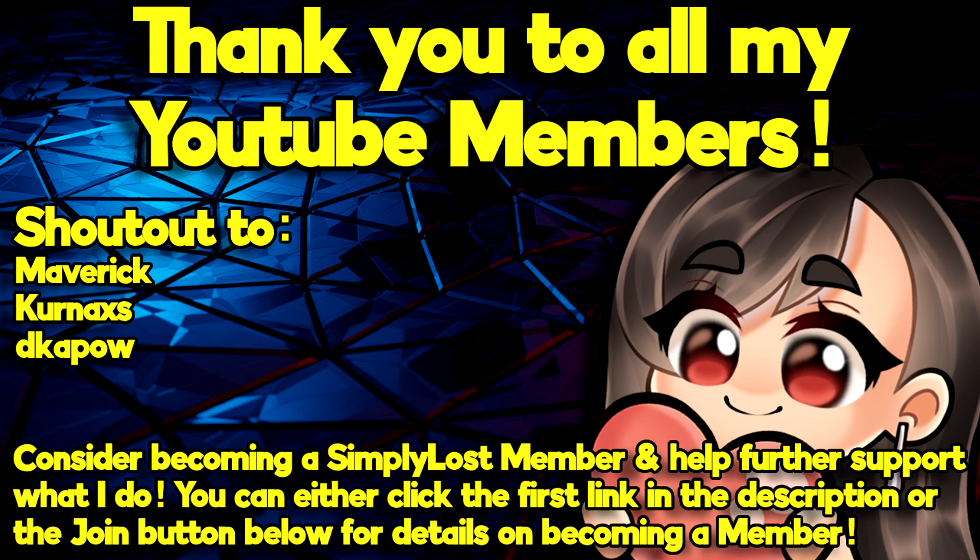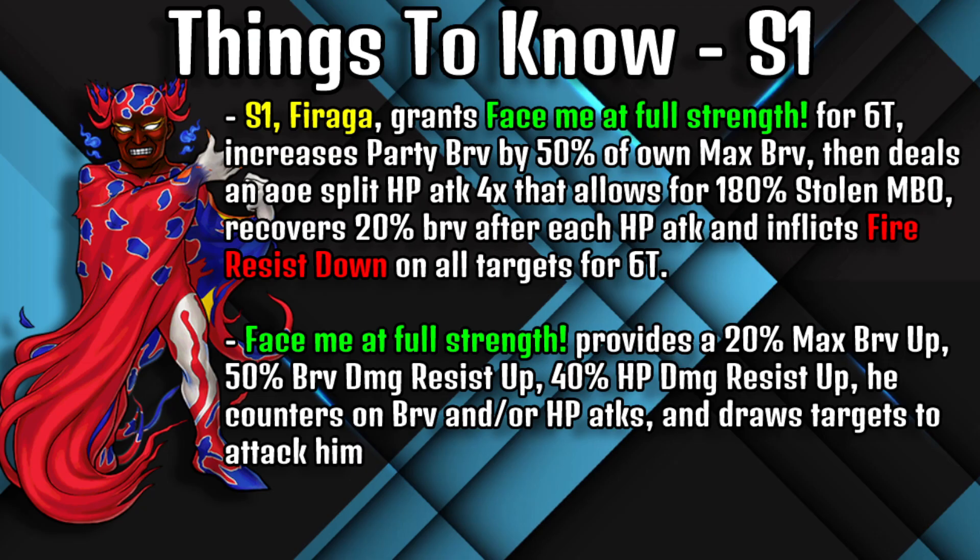Starting with Ruby Kante's Skill 1, Firaga: it grants the Face Me at Force Strength buff for six turns, increases the party's brave by 50% of his own max brave, then deals an AOE split HP attack four times that allows for 180 stolen max brave overflow, recovers 20 brave after each HP attack, and inflicts the Fire Resist Down debuff on all targets for six turns.